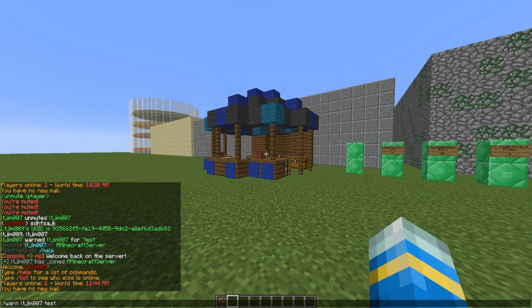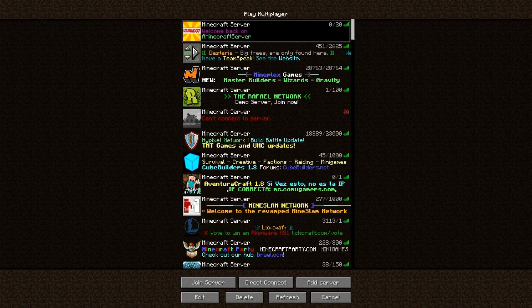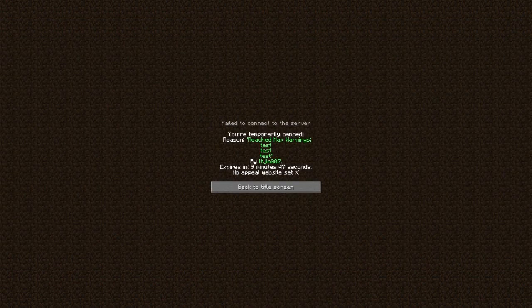Now if I warn myself a third time it gets worse — this pops up and we actually got banned for 10 minutes and 5 seconds. It shows you all of the warnings received, so there could be different ones such as griefing, verbal abuse, etc. It also says who issued them, so that's really cool.